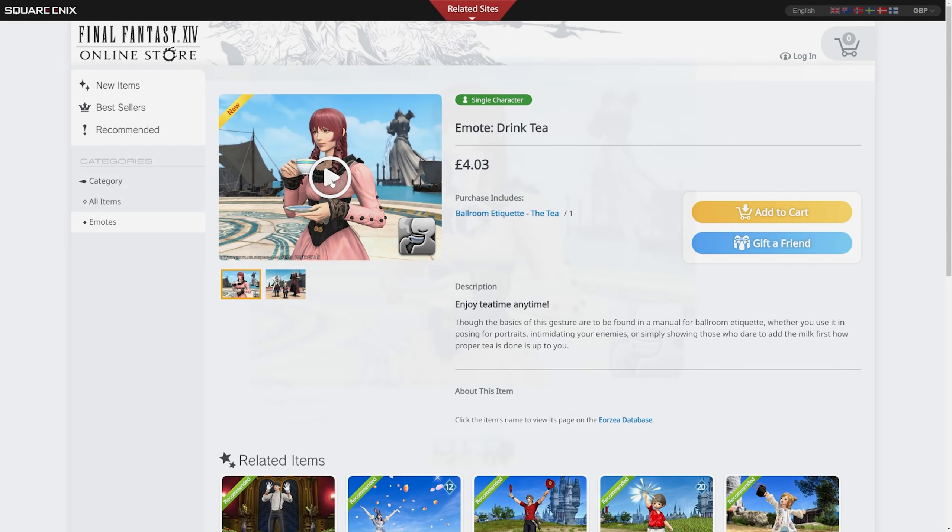The differences between this emote and what we got in Old Sharlayan are quite drastic. The NPC's version uses a much bigger cup — in fact I think it's probably more of a drink coffee emote, like a Starbucks-style cup. But this is a proper teacup and saucer combo. Getting Fran over here to compare, there don't appear to be any different mannerisms between races. It's a nice emote — personally I think it's fantastic.